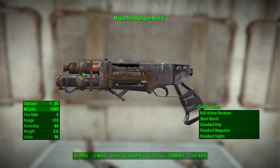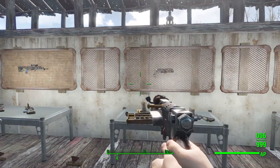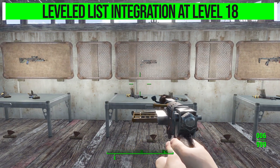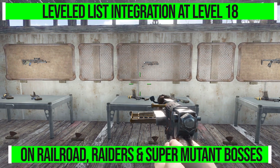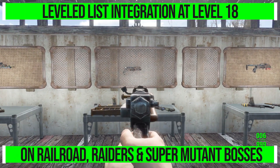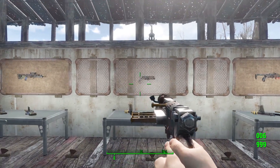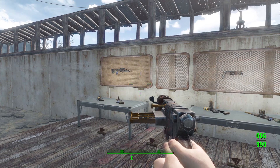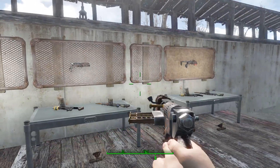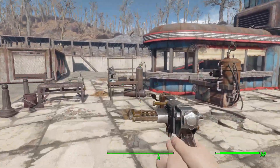As for how you get your hands on one of these, it's pretty simple, but you are going to have to wait until level 18, where you'll find this integrated into the leveled list. Specifically, it will be found on Railroad agents, raiders, and even super mutant bosses. Considering the ammunition is railway spikes, it makes sense that the Railroad would be using these. That'll probably be the easiest way to get them — from those Railroad agents — making this a pretty solidly mid-game gun.